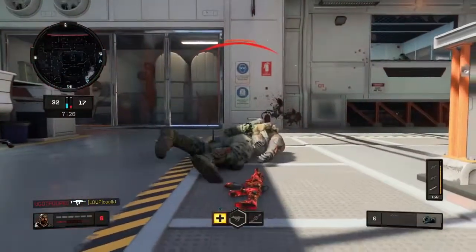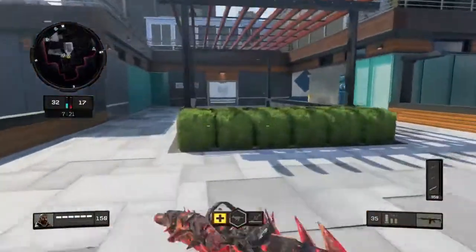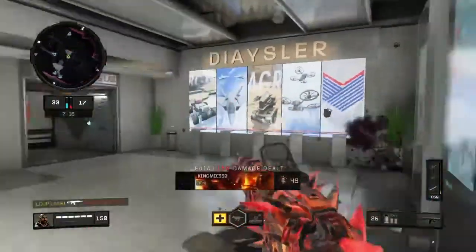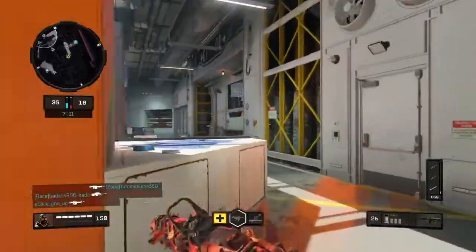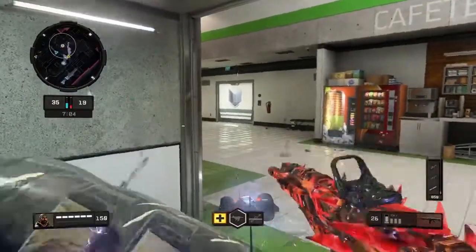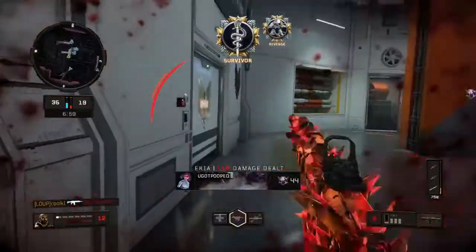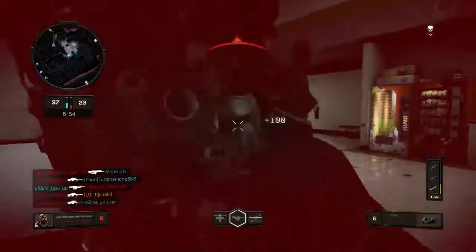I also recommend using Quick Draw 1 and Quick Draw 2. And last but not least for the attachments, I do use Long Barrel. The reason why I use Long Barrel is because the ICR is already a long-distance gun, but when you use Long Barrel it makes your shots a little bit more accurate and puts a little bit more damage on the players. Long Barrel makes the weapon feel like it has a lot more punch, so I do recommend using it.